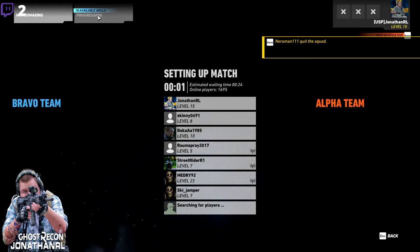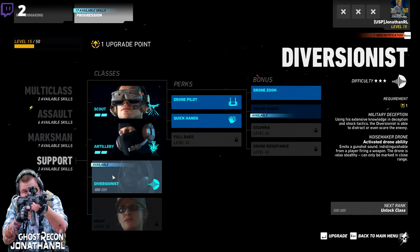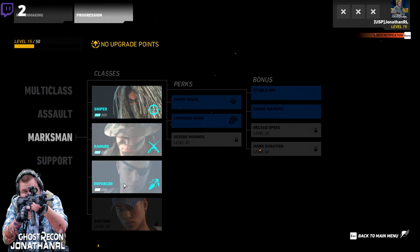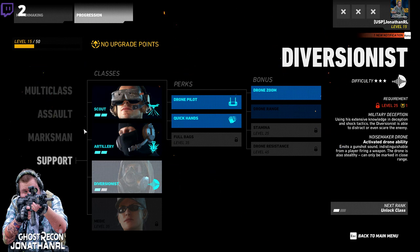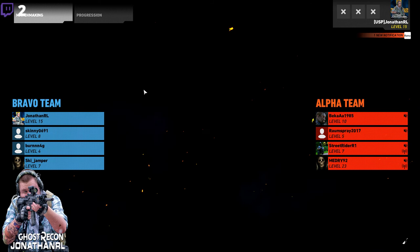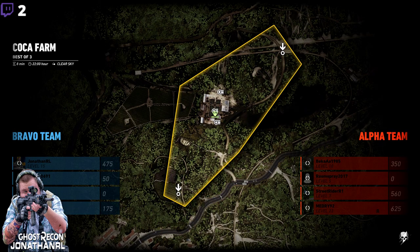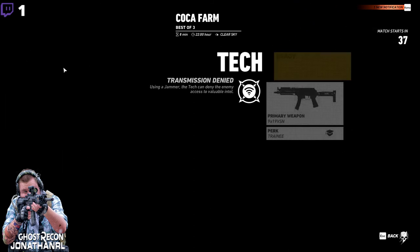Halfway to level 16 as well — that's good, real good. I'm actually going to stick with this squad. We're going to unlock the tech and unlock the diversionist. The marksman has the enforcer, but I never found the enforcer to be that fun a class to play. I actually don't know what weapons the tech and diversionists have. So we are actually going to stay in the matchmaking. The sniper turned out to be on the other team on Coca Farm. I don't approve of Coca Farm — I think it's a crap map for crap people. But I'm going to try out the jammer on it regardless. I call it the jammer because they have a jammer. We can actually have a Mark 17 as the tech — that's pretty sweet. I think I'm going to go with steady hands.